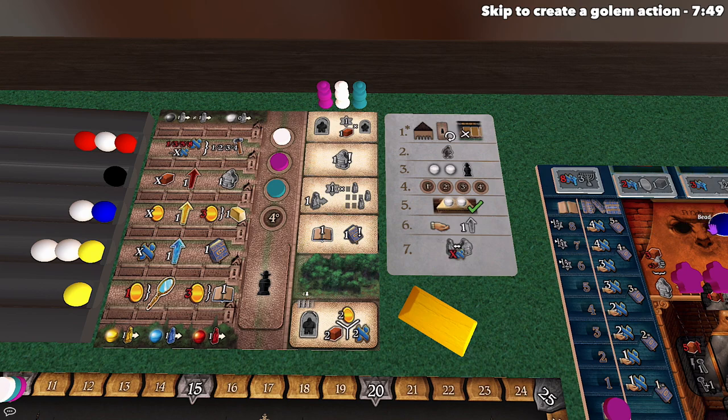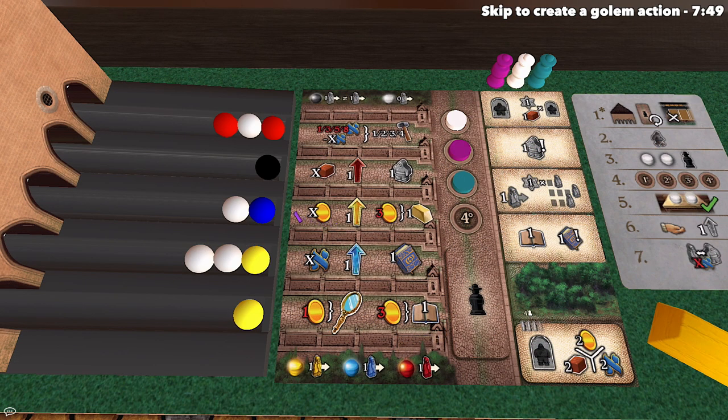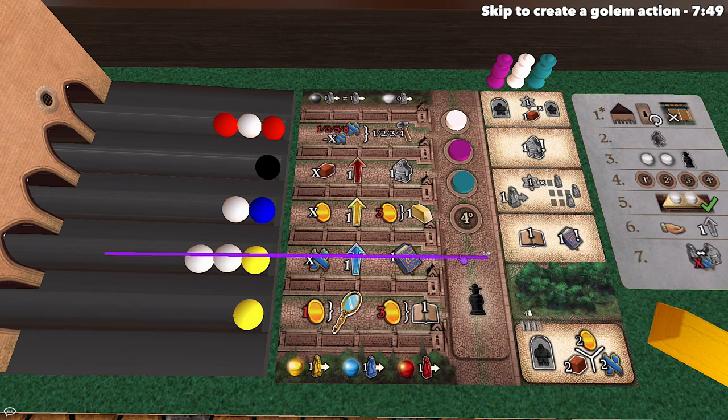If an area shows X's, that means the action is dependent on the number of marbles that were in that row before you took one. So if there were four marbles in that row when we took the bead, the X is four, and that action lets you take four knowledge. Similarly, other spots get you X coins or X clay. In the physical version you have tokens to track resources; in Tabletop Simulator we have trackers on screen. You can perform all of these things in any order.